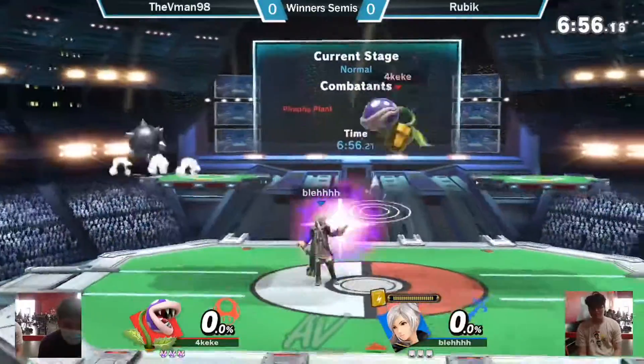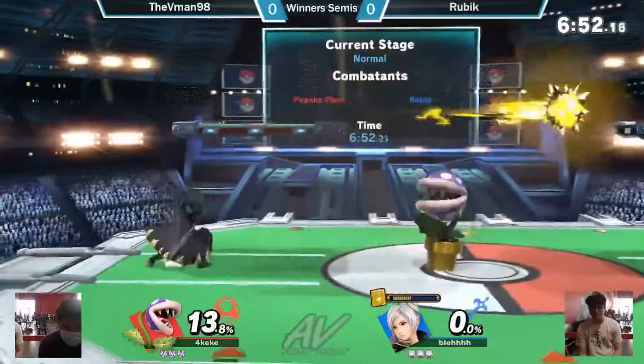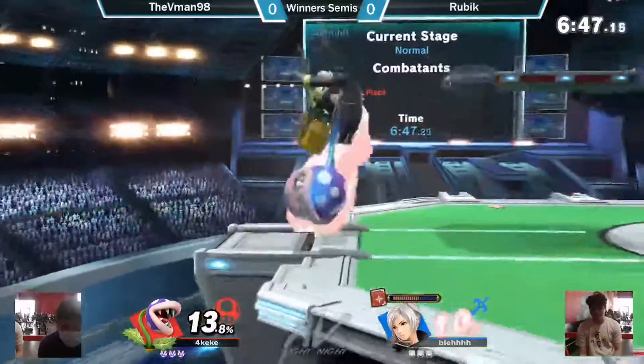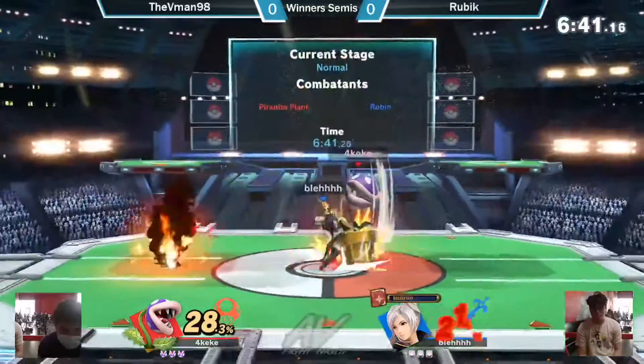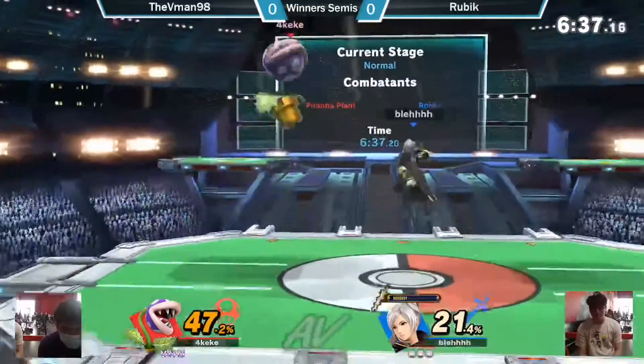Starts with the wave down charge. Starting off the L-Thunder charges. I honestly do not know how to commentate Piranha Plant. Down throw to fair doesn't quite connect. Hitting him with the Patui. The Patui is an unironically good move on Piranha Plant. You'll see that a lot. It's so great. I've watched clips with it.